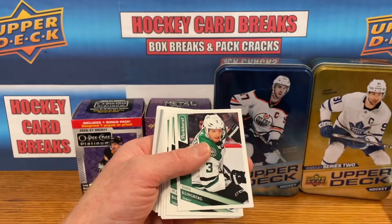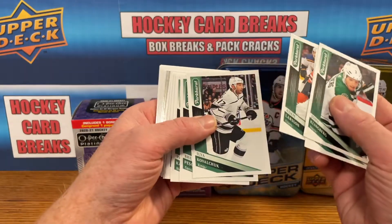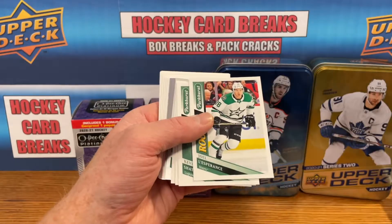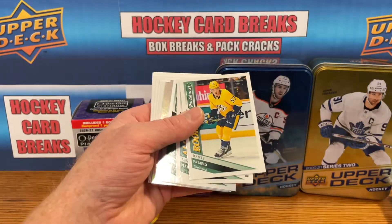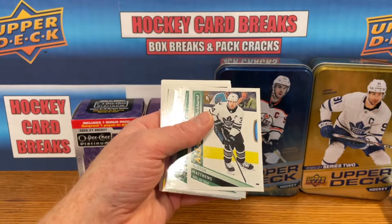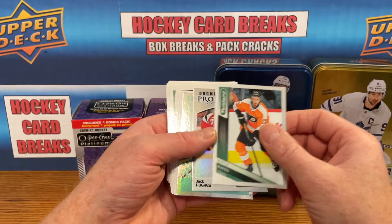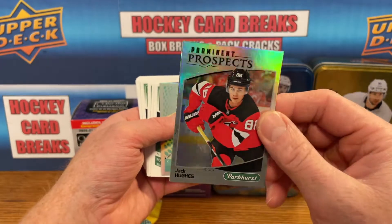Got Brinket there for my PC. We got Joel Esperance, which we already pulled. Dante Fabbro. Got an Auston Matthews All-Star — that's a cool insert — and we got Jack Hughes Dominant Prospects. That's a nice card there.